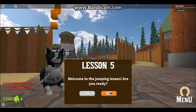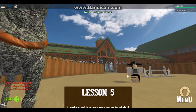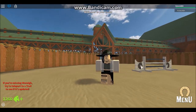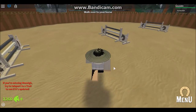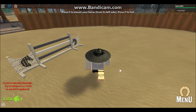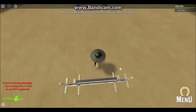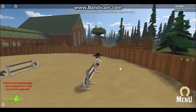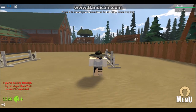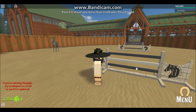Welcome to the jumping lesson! Are you ready? As you can see we have set up some jumps for you - please walk over to your horse. Let's just mount immediately. Okay, let's see what the jumps look like - oh my god! This is gonna be fun. I have done a jump before, but not this high. I did a jump, but it was at like the bottom bar height.